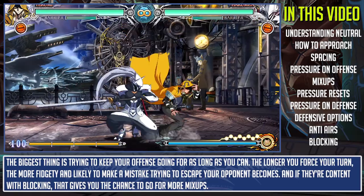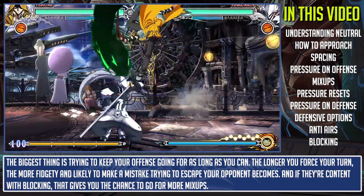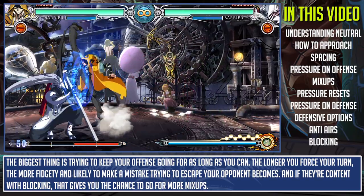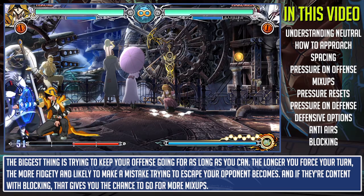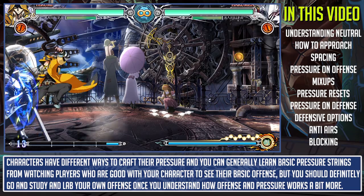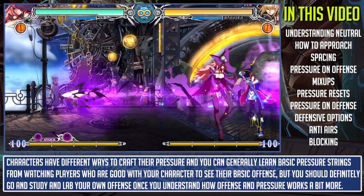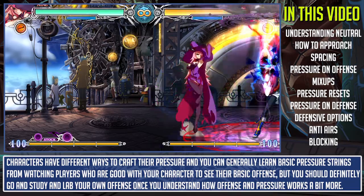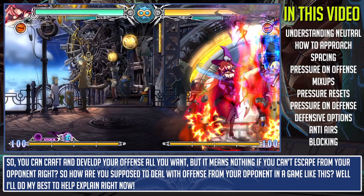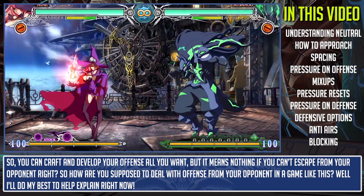Another popular way to reset pressure is jump canceling. Jump cancel pressure resets are good because you not only get a jump-in but you can go for a mix-up versus an opponent who is respecting you too much. The biggest flaw is that it can be countered by a well-timed anti-air or reactionary air throw. The biggest thing is trying to keep your offense going for as long as you can — the longer you force your turn, the more fidgety and likely to make a mistake your opponent becomes. Many characters have different ways to craft their pressure and you can learn from watching skilled players, but you should definitely lab your own offense once you understand how it works.